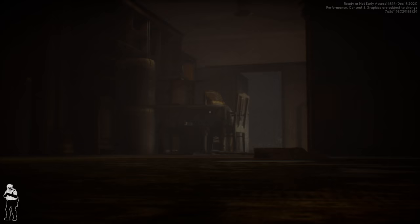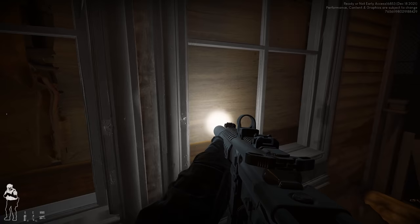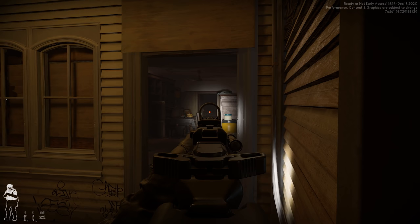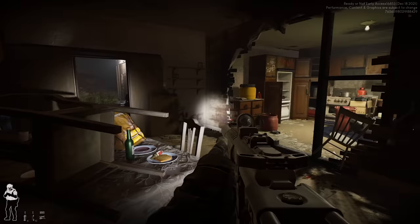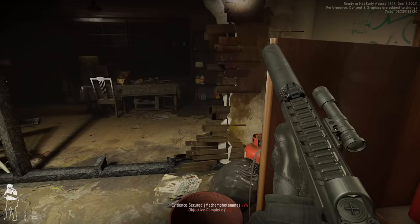Looking left, right, up — no traps. The back door is open, the two side doors are closed. I can see someone's shadow walking around in the room to the right. I can hear someone walking — that's definitely that room to the right. Better watch that back door. It'd be in the kitchen. Watching the back door.